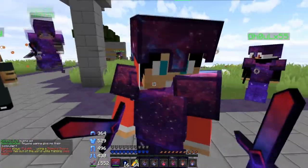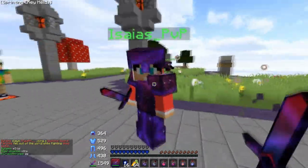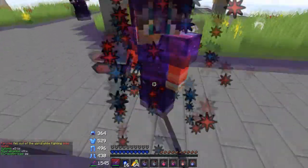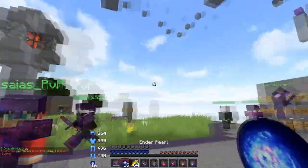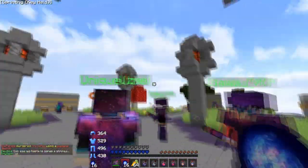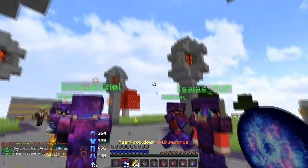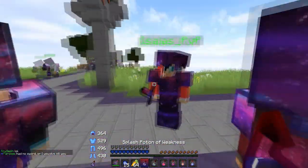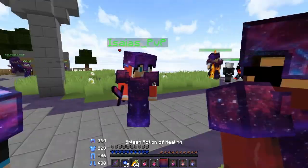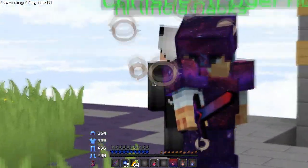Look at this armor - it's a galaxy pack edit, the nebula pack. Basically everything is edited. Look at this armor, the particles, very nice - kind of like a galaxy nebula. There's the enderpearl. And then crits, potion particles, very nice indeed. These are like the drinkable potions.